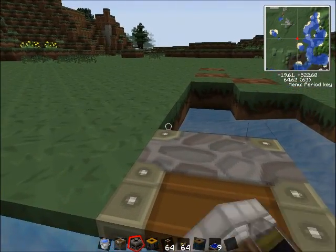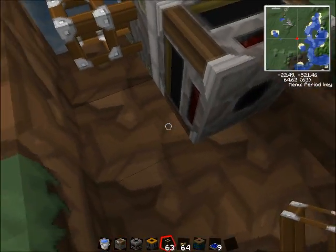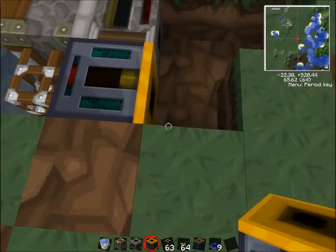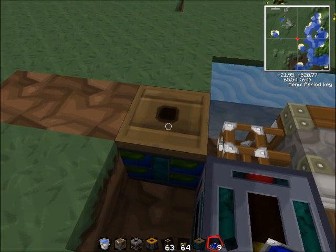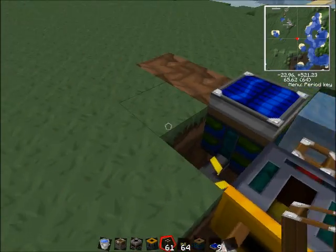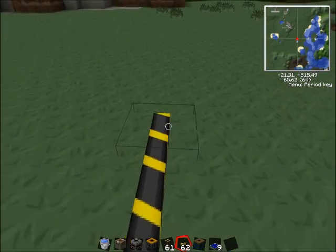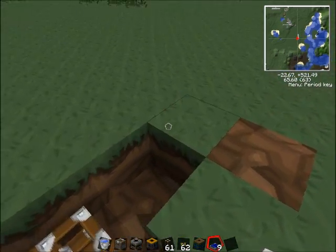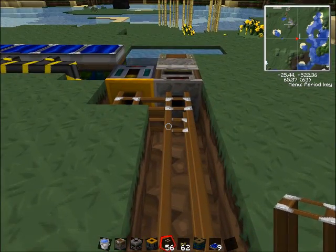And then on the other side of that, you're going to want to place a filter facing the backside of this deployer. Then on the side of the deployer, you're going to want to place a pneumatic tubing and then a retriever right on there. You want to face the retriever in the other direction — the retriever is facing the direction of your engines. On this side of the retriever, you're going to want to place a battery box, a solar panel on top of that, a blue alloy wire, and then some pneumatic tubing. Then just dig out until you get to your engines and place these underneath or beside your engines, whatever works.